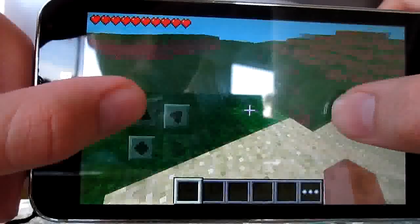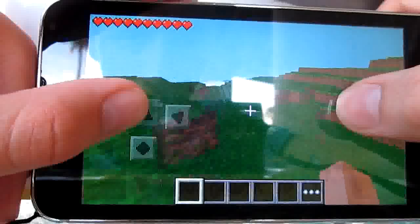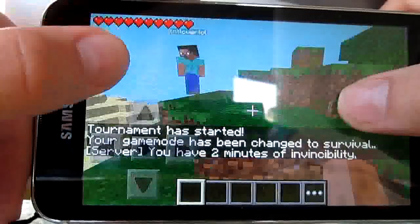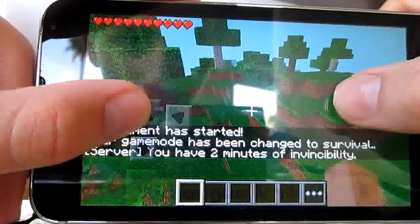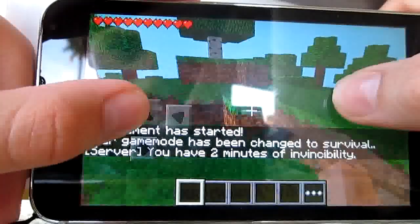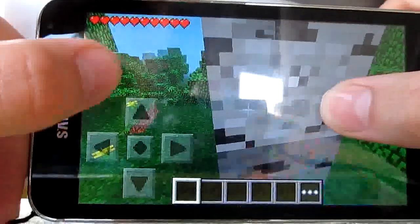My internet connection sucks — I'm probably going to lose this round. The tournament has started. So when the tournament starts, you are teleported to spawn and you can now break blocks. Just like in other games, same strategy — I'm just going to go ahead and start mining.